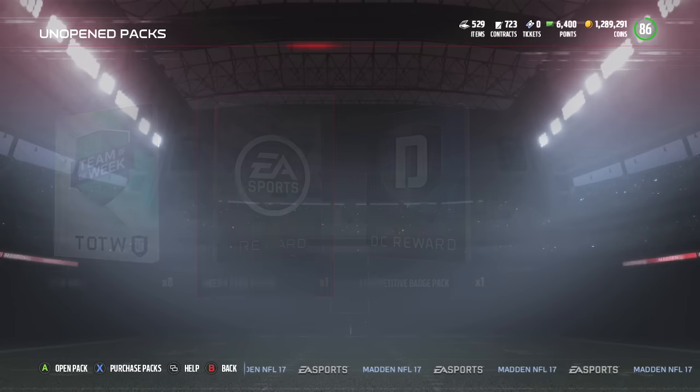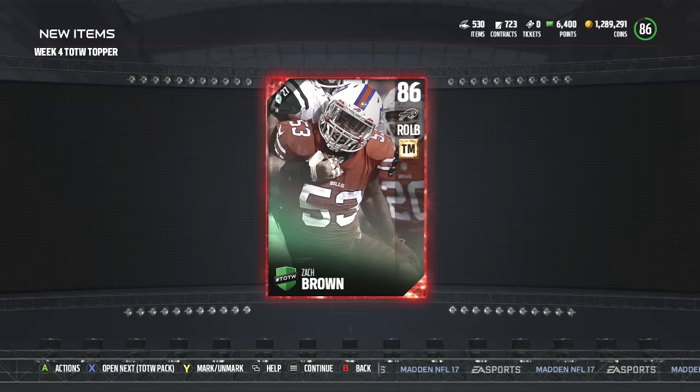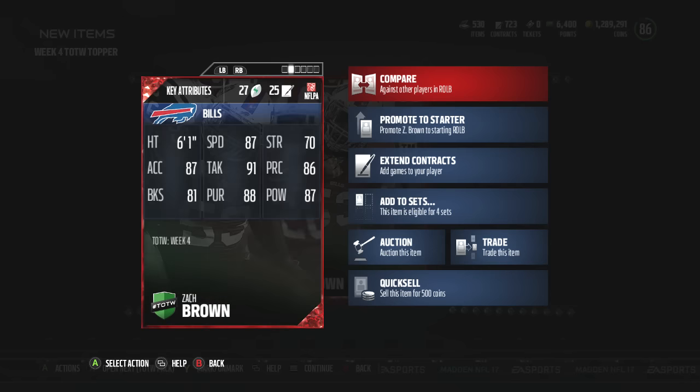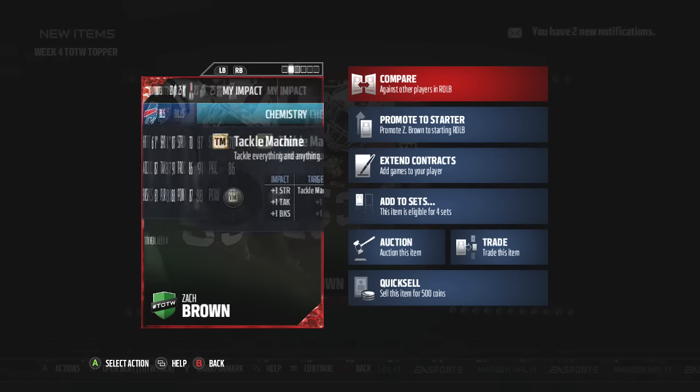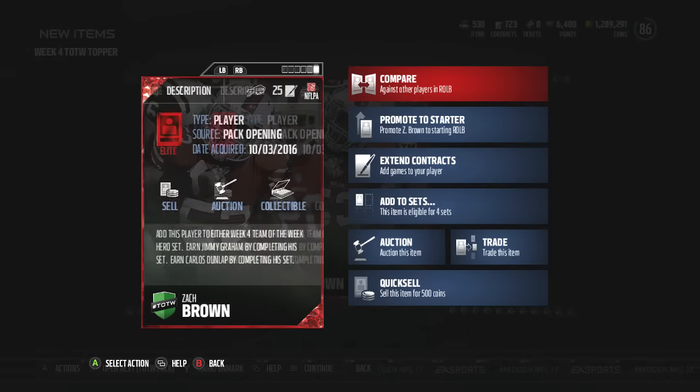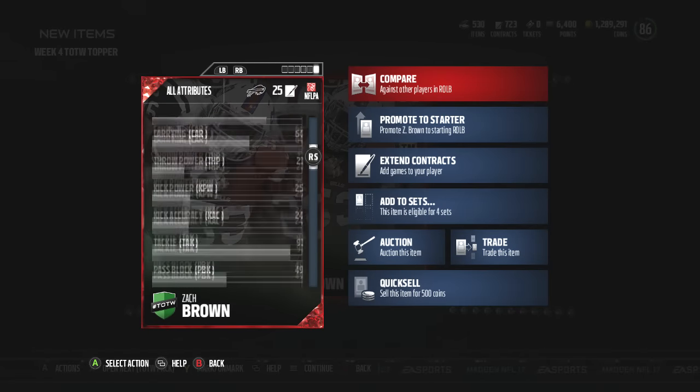Enough rambling. Let's pull the topper first, man. We get an elite player for this week — Steve Smith! All right, we get Zach Brown. Not bad at all, man. 27 salary cap elite. I did not know this guy was in the Buffalo Bills — I think his gold card is still on the Tennessee Titans. So this guy's 87 speed, 81 block shed, he is a middle linebacker. 87 hit power. I like this guy, man. Not bad at all.